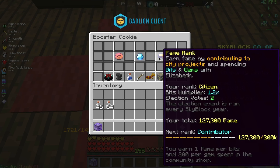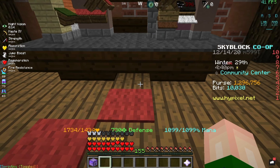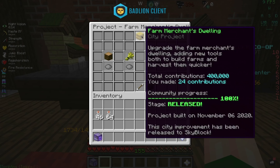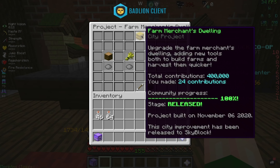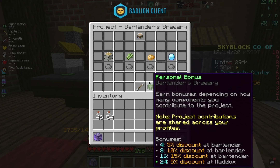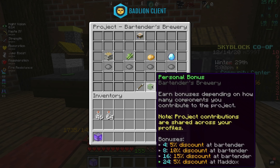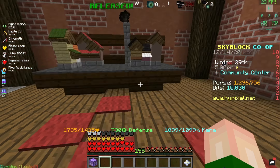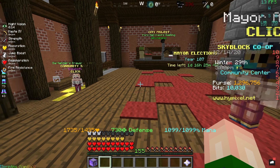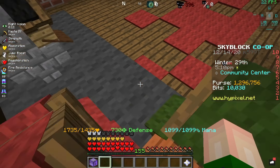The last way to gain fame rank is to contribute to city projects, which you can do once in a while when there's a new project on. But as both of these are currently completed, you're going to have to wait. Contributing to these projects is actually good — you get all of these discounts, and they're permanent and apply on every single profile, so there's no reason not to get them.